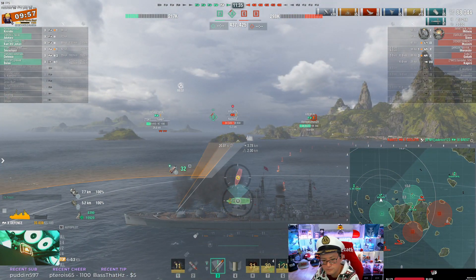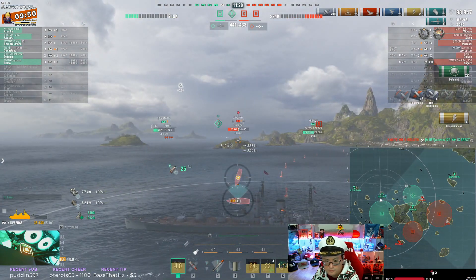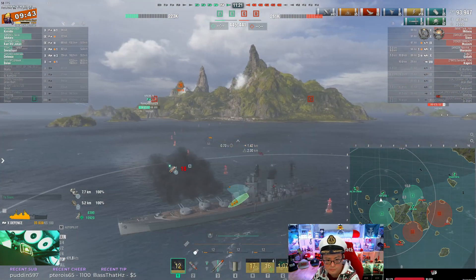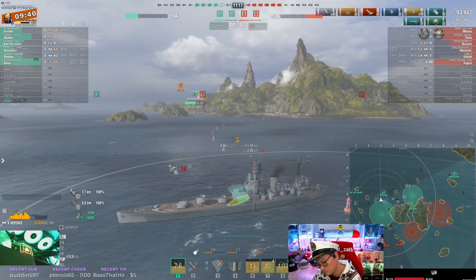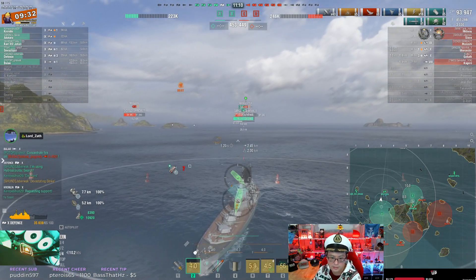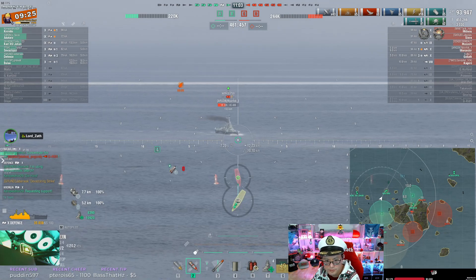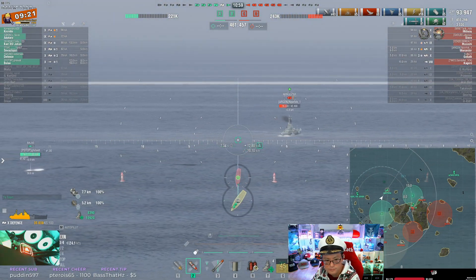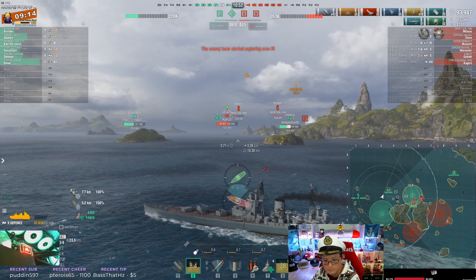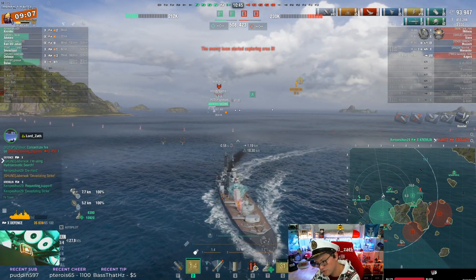Goliath is reversing? I like that you see that Balao is in trouble and you're switching to AP for the Worcester — this is really good. Why is the Kremlin going through the channel? I have so many questions. This entire game is like that. You play on the EU server, right? Yes. Good to know. Kremlin just one-shots the Goliath — ouch.